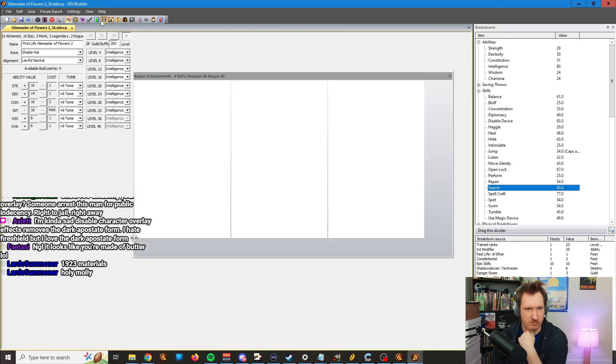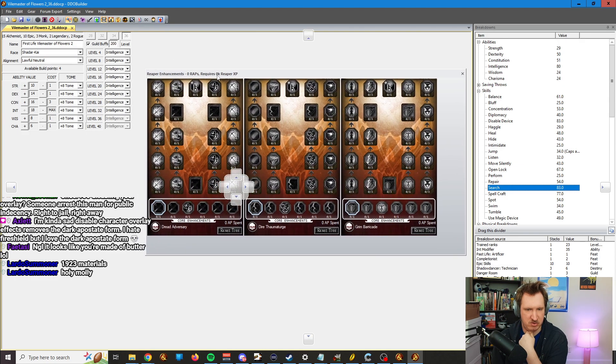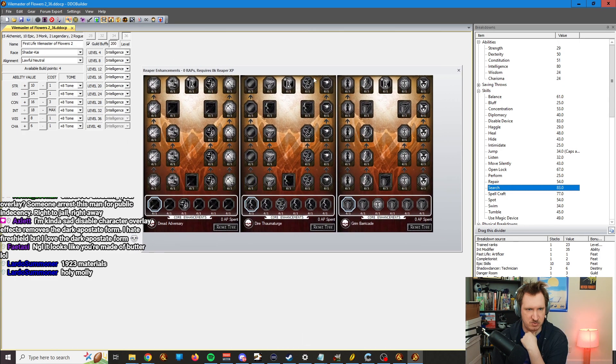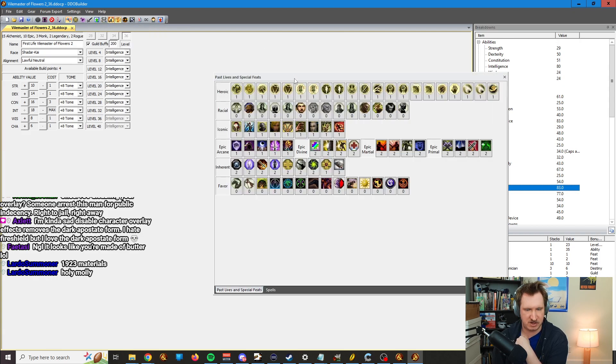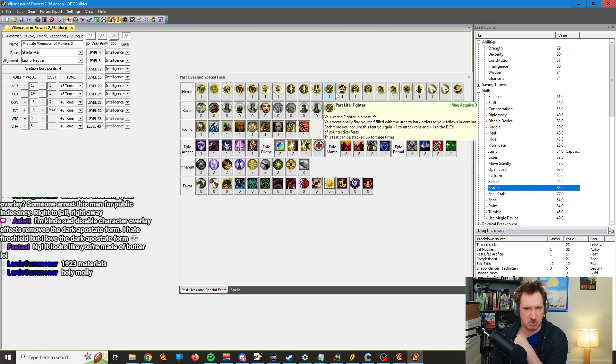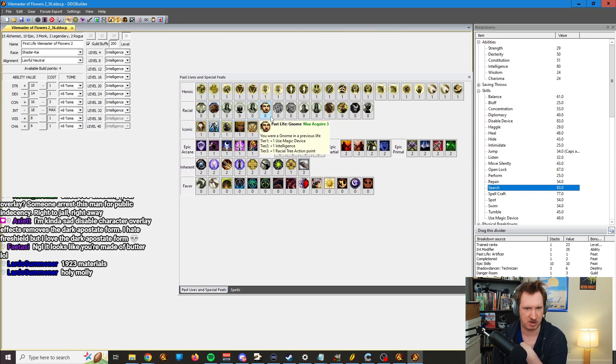Next to that, you have Reaper Tree. This is for Reaper mode — self-explanatory, because that's what's in the game. Then we have the Past Lives feat. If you want to add Past Lives, you just click the ones you want to add. Left click to go up, right click to go down. Very easy.